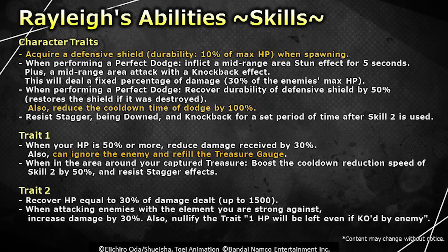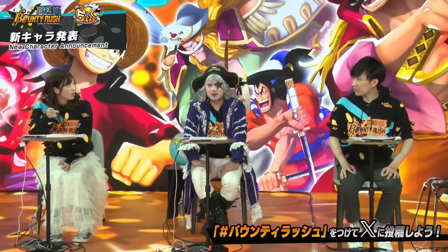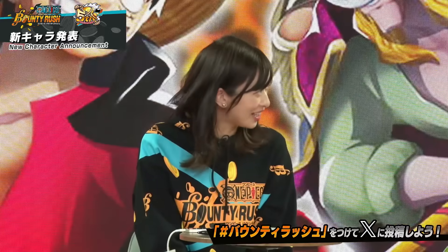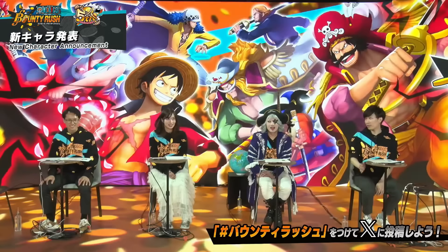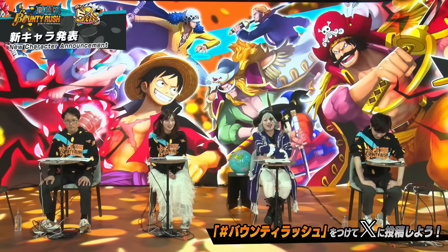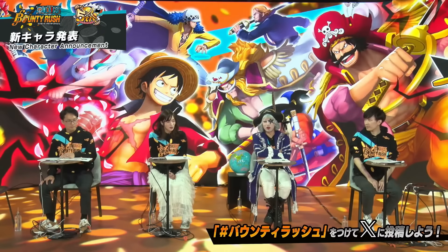You will not be staggered, knocked down or blown away when your health is above 50% — reduce damage by 30%. Recover the treasure gauge while ignoring it. When you're in the team's treasure area, cooldown for skill two — recover 30% of damage dealt. When attacking enemy with your favorite attribute, the damage dealt will be increased by 30%. So for light units, he's gonna cook light units. Even if you receive KO damage, you will have one HP left — so Odin would low-key counter him. EX Roger, man — is it Roger? He's a shield unit who recovers HP or recovers the shield every time you dodge, and you have HP recovery every time you attack, like Mihawk. He's good, bro.